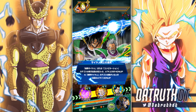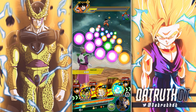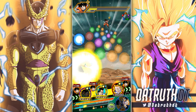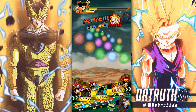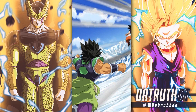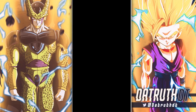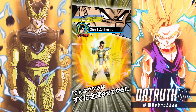Super Saiyan 3 Goku gives a little bit more in terms of stats — he gives 3% more attack from his passive, and he also has the Super Saiyan link, which Great Ape Tora does not have. So that's going to be very useful with Cumber. The best rotation for Cumber is probably going to be Turlis, Super Saiyan 3 GT Goku, and Cumber.